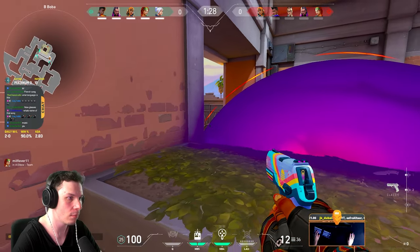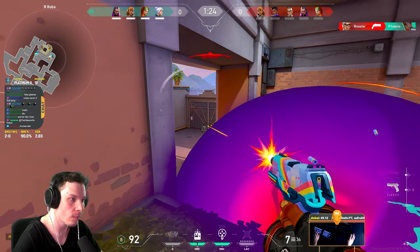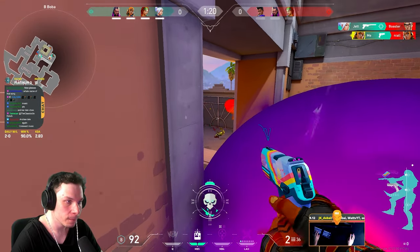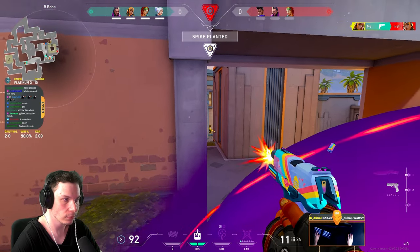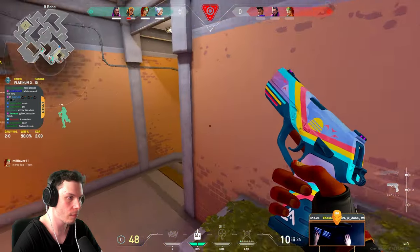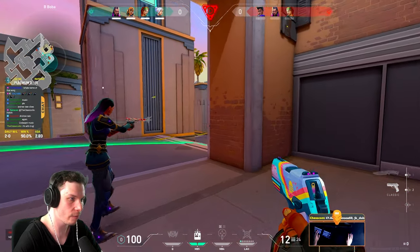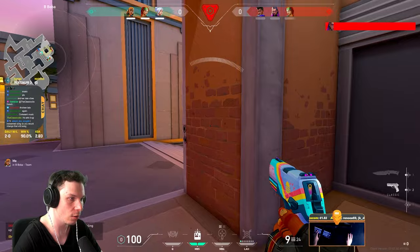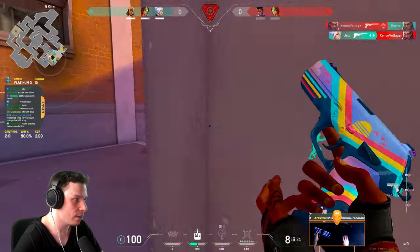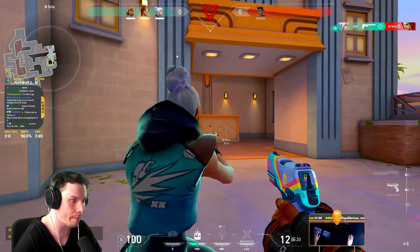Traveling back onto Sunset, whenever enemies are stuck in some corner, you can always pull them out with your nade for a kill like this. And always remember when you're close to enemies to use these jiggle-throw satchels onto them and make them fly.